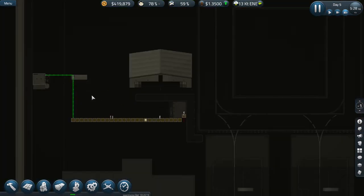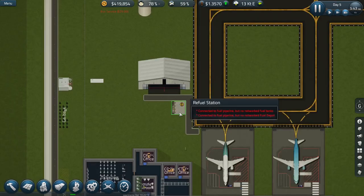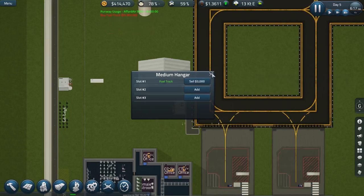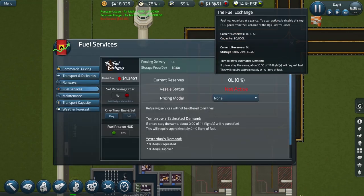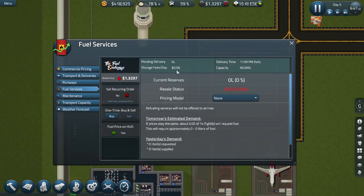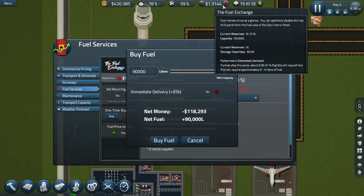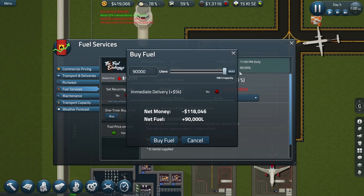The pipes are being completed. Once that exclamation mark has gone, I can assign just one fuel truck in there. I can buy fuel now because I've got all the bits in place. It normally arrives at 11 o'clock at night, or you can pay a surcharge of $5,000 to have it delivered immediately. I'm not going to do that - I'm going to wait till overnight for the fuel to arrive. The key is to buy it at a good price. You can see here at the top the fuel exchange price is going down, so we'll keep watching it go down and try to buy at the best possible price.